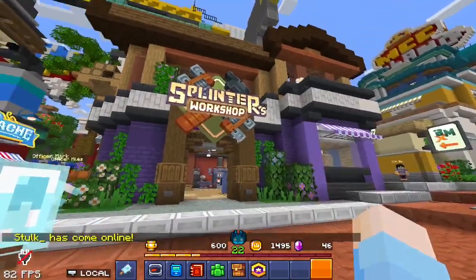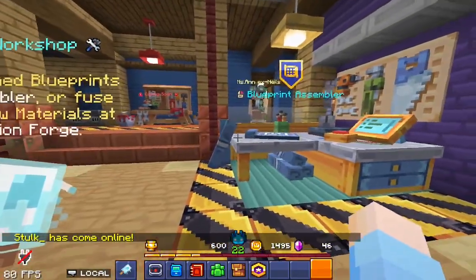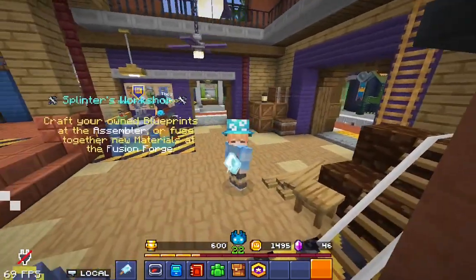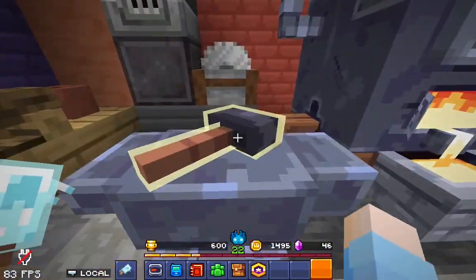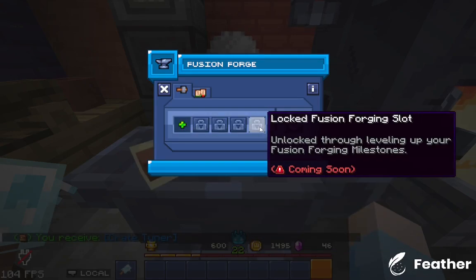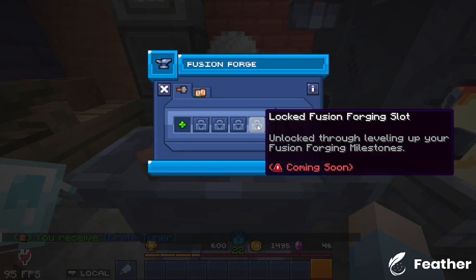Last but definitely not least, if you go to Splinter's workshop, you'll find a blueprint assembler and a fusion forge. If you click on it, you'll see it says 'locked fusion forging slot,' and in the description it says 'unlocked through leveling up your fusion forging milestones.'